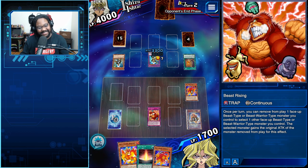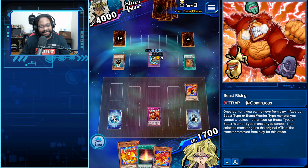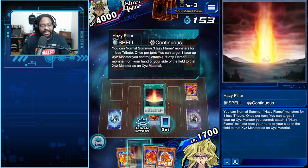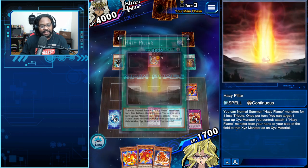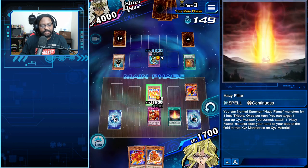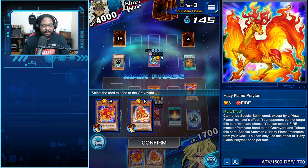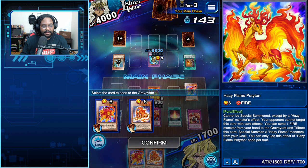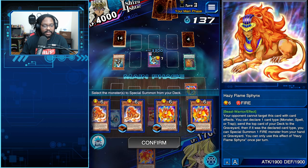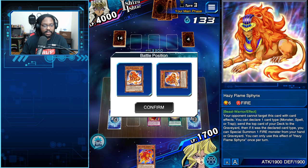End of turn — activate Beast Rising! Yes! Clap time! Another Beast Rising — here's my Hazy Pillar. Here's my normal summon off of the Pillar. Activating my effect, and I'm going to drop these two monsters. I summon one and two.